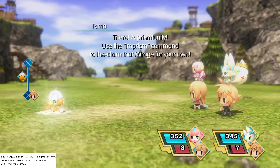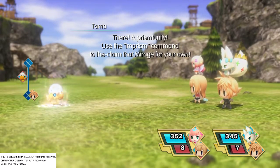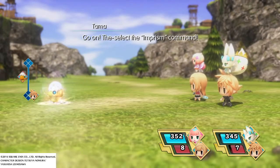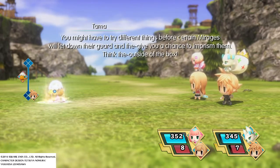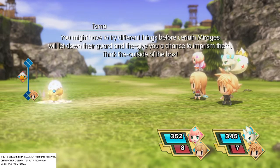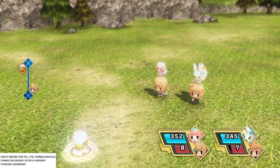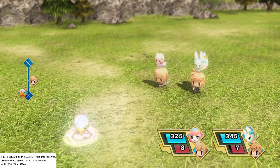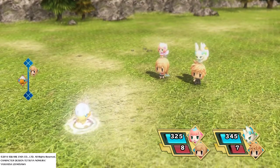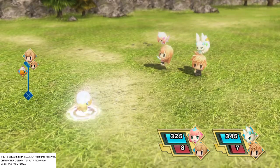A Prism Tunity! Use the Imprism Command to reclaim that mirage for your own! Go on! Select the Imprism Command! You might have to try different things before certain mirages will let down their guard and give you a chance to imprison them! Think outside of the box! Select the Imprism Command!